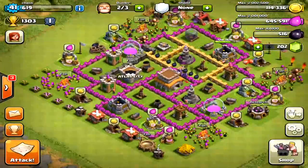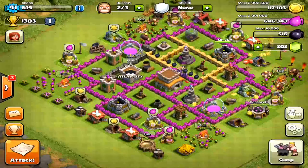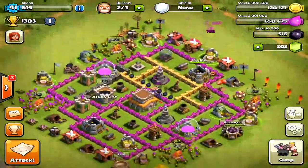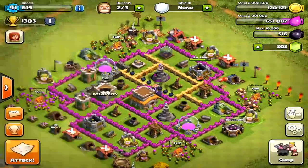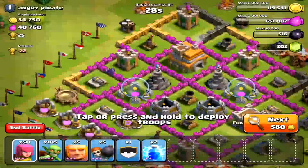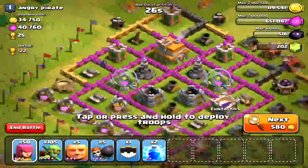After I finish training my troops, I'm going to deploy them. I have a total of 105 goblins. I'm going to go collect all my loot first just to be safe in case someone attacks me. Then I'm going to go find a match — it costs me 580 gold coins.